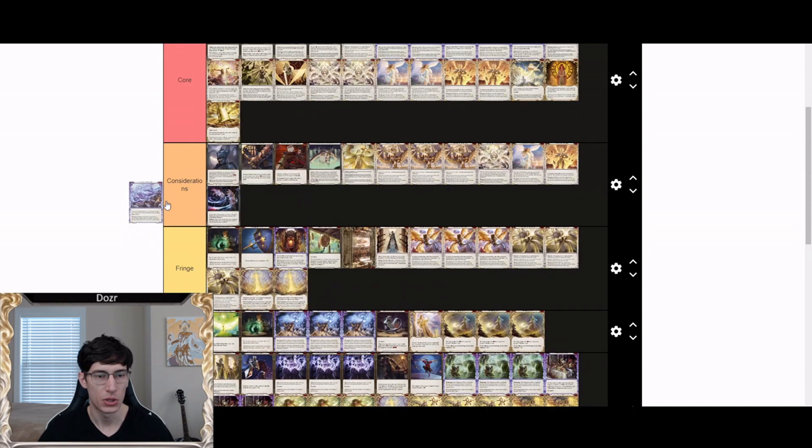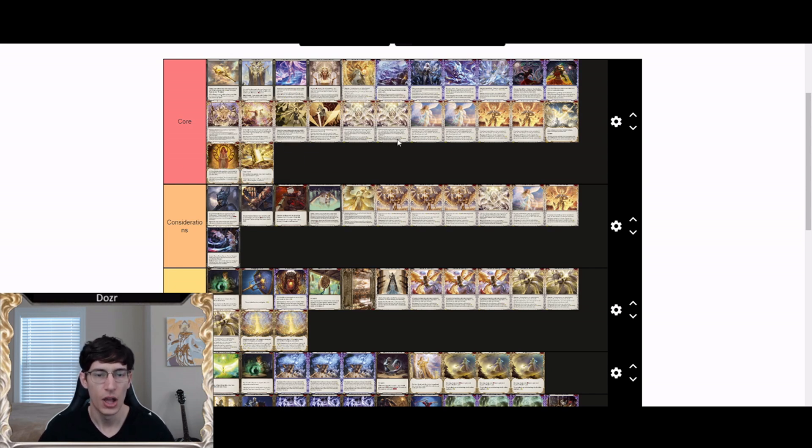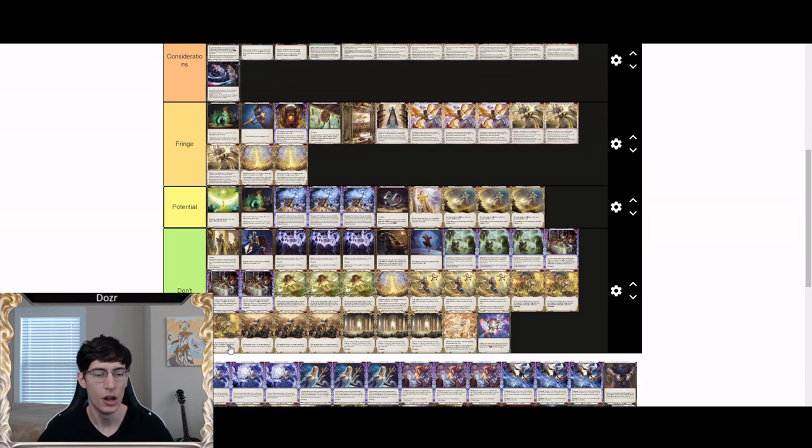Phantasmaclasm is core. A nine-attack phantasm that lets you look at your opponent's hand and mess up their next turn is incredibly valuable — it's always felt good to resolve this card. Now with the addition of Fractal Replication it combos very well with everything and gives you more targets. Phantasmaclasm is still a great core card for Prism.